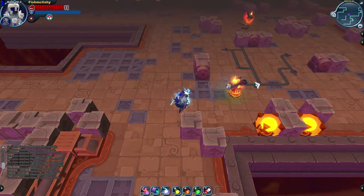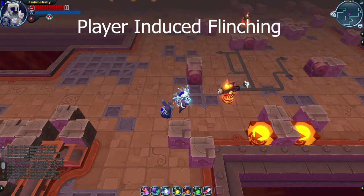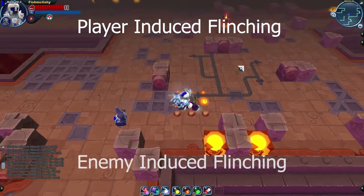Even though flinching is just one mechanic on its own, there are two entirely different ways to flinch enemies: the first one being the player-induced flinch, and the other one being the enemy-induced flinch.